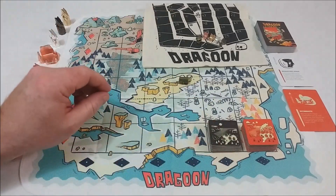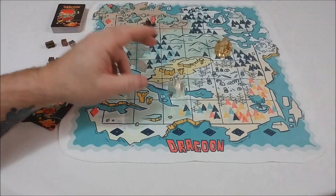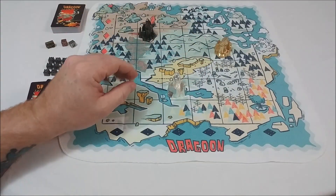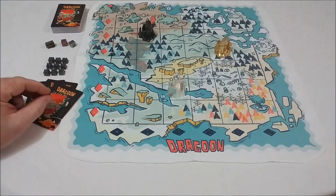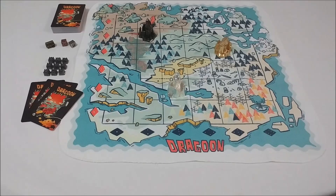Let's take a look at the setup and the gameplay. Depending on the number of players, a dragon will begin in its cave in a certain location. Each player will receive three cards. You're ready to begin. On a round, three things will happen: populate, actions, and tribute.